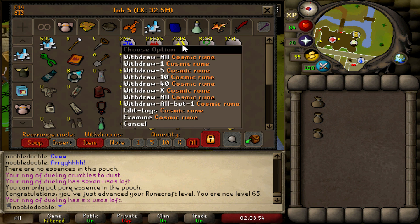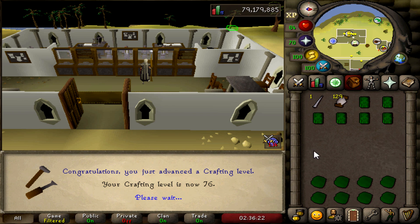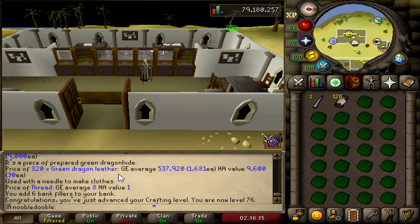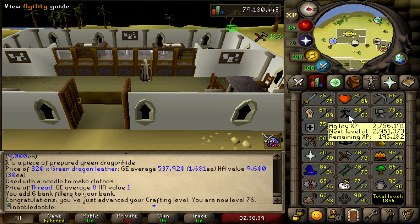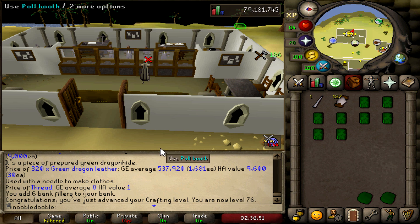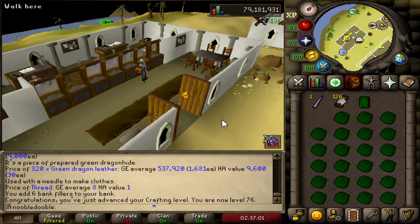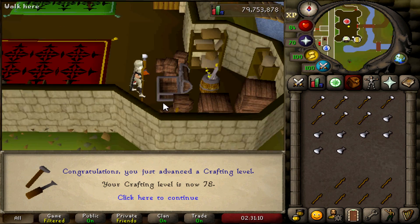76 crafting! Haven't had a level in a little while. I'll spoil what I'm doing - I am currently collecting elkables. We're gonna do another somewhat big agility elk-and-grind, just making up some dragonhides from all the dragons I've killed. I think it's like 150 dragonhide in total, green and blue, so it's gonna be a lot of money. 78 crafting - look at those two levels!